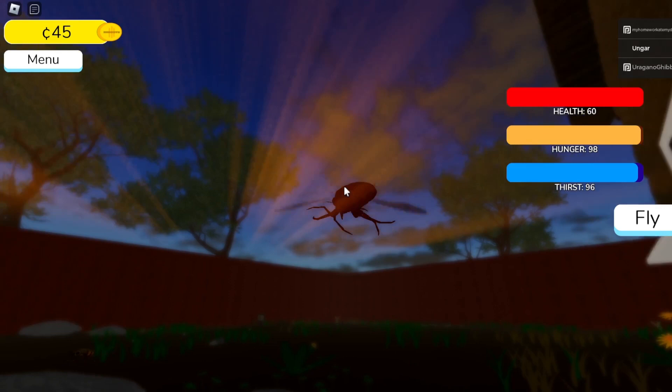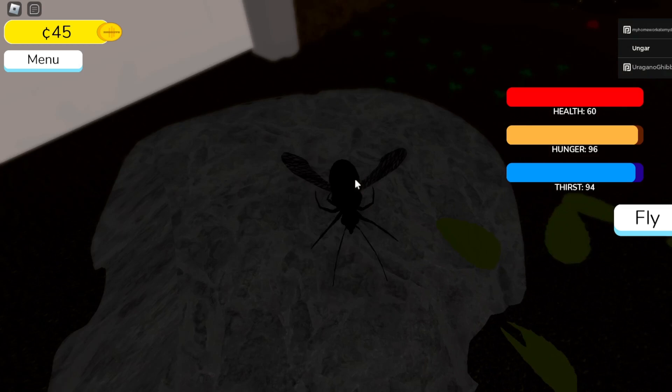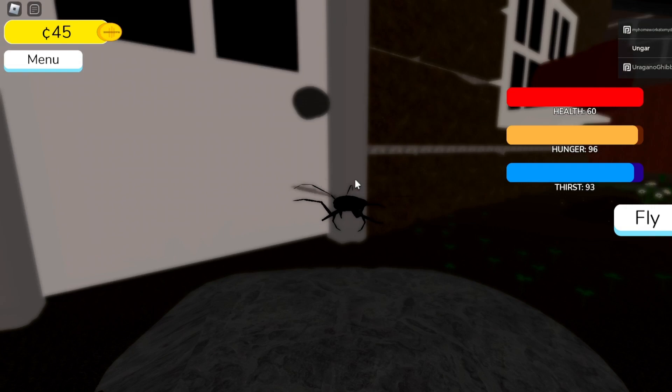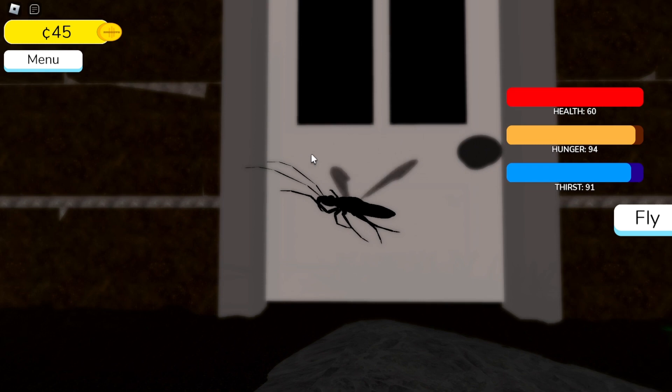Apparently this creature has a second stage, which we're at now — we can fly and we're totally black. That's really not helpful because, as I've been describing, this game is so incredibly dark. I can barely see anything; the white of a door is really the only way we can see our bug. We need five more coins and we've been gaining a ton more HP the more we play.